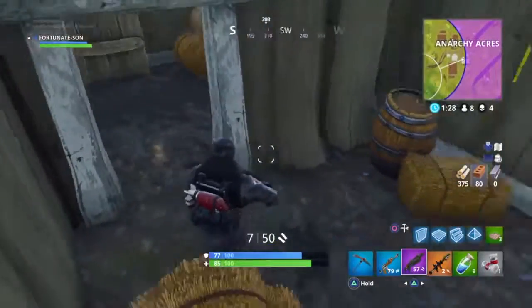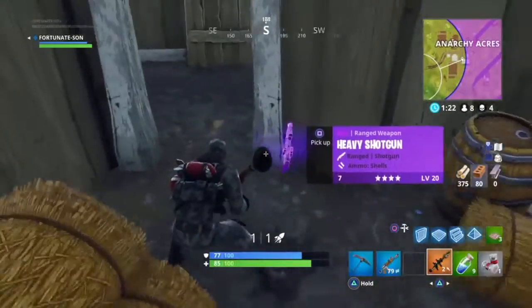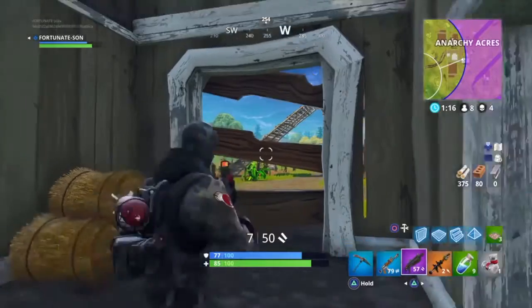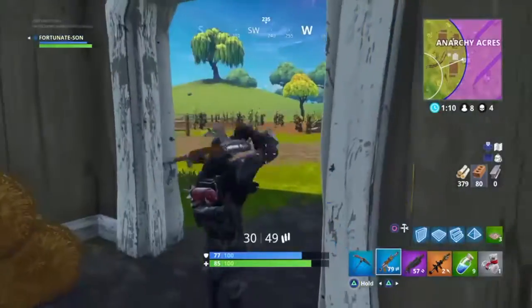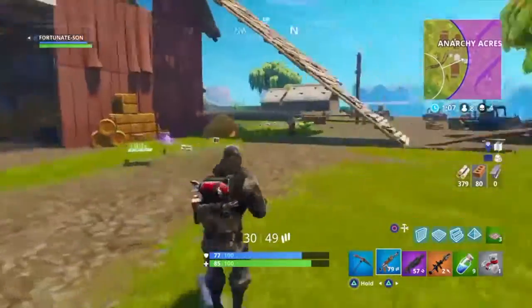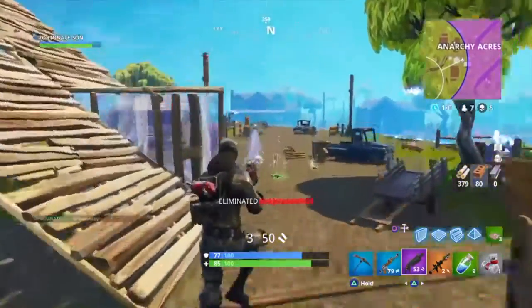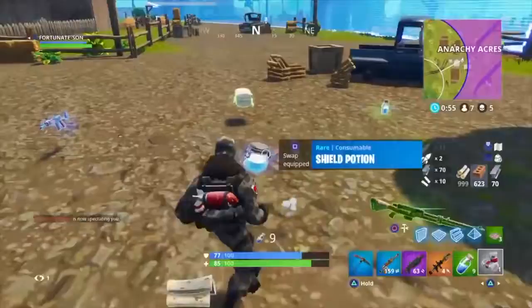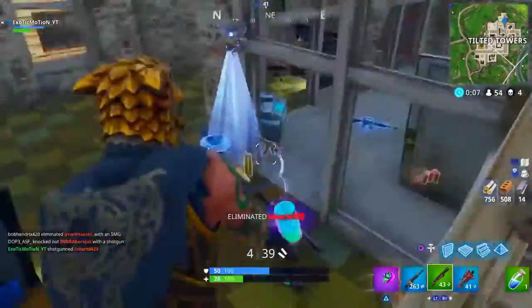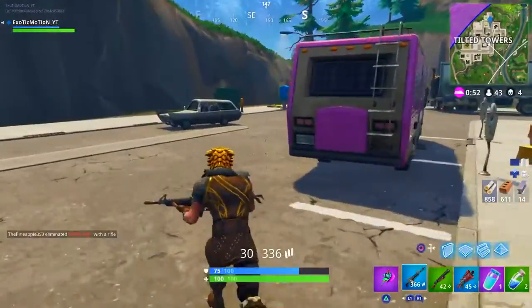If you got killed by someone using this weapon, you'd have to be heated — this gun's not even out. It just looks insane. The gun looks amazing compared to the normal shotguns. It's got little shotgun shells on the stock of the weapon. Coming up right here we're going to see him get into a gunfight. There's somebody running next to him — look at how far this person is. He's shooting him for like 60 or 70 damage from that range with that quick of a shot.